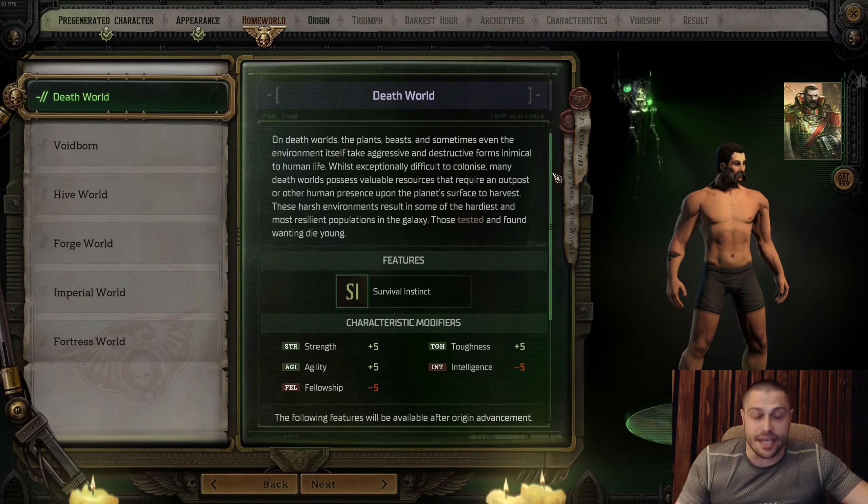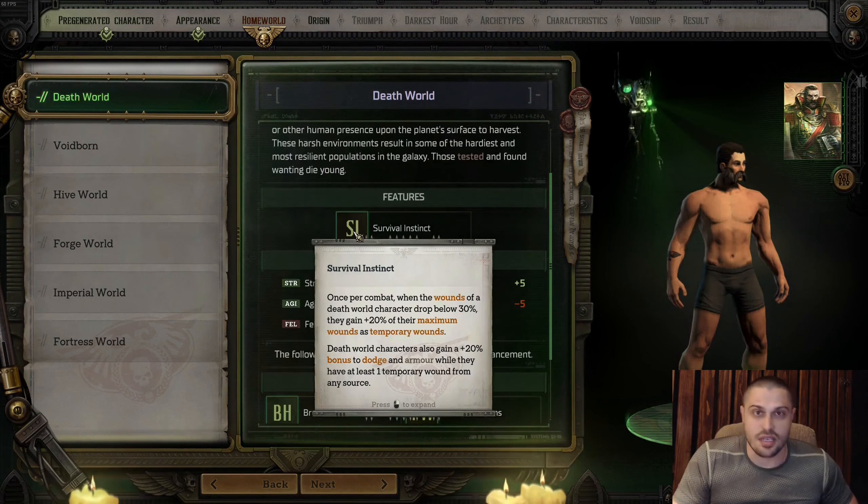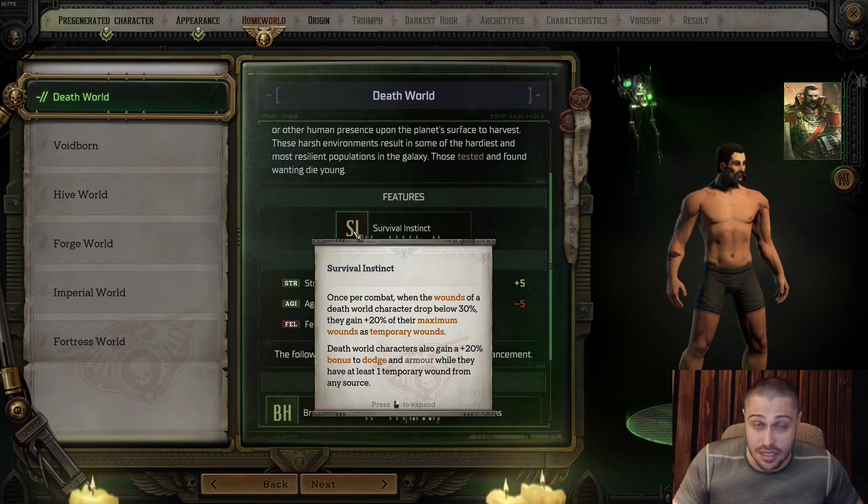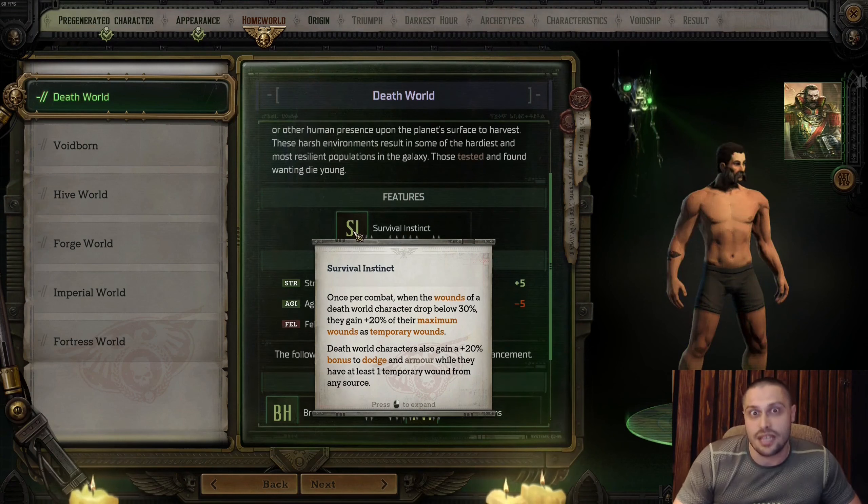Depending on what you pick, actives and passives will change along the way on your run. Death World is for characters that prioritize melee combat — strong, bulky, tanky characters, whether ranged or melee. You recover HP (called wounds here): once you drop below 30 wounds you recover 20, and you can raise armor as well.